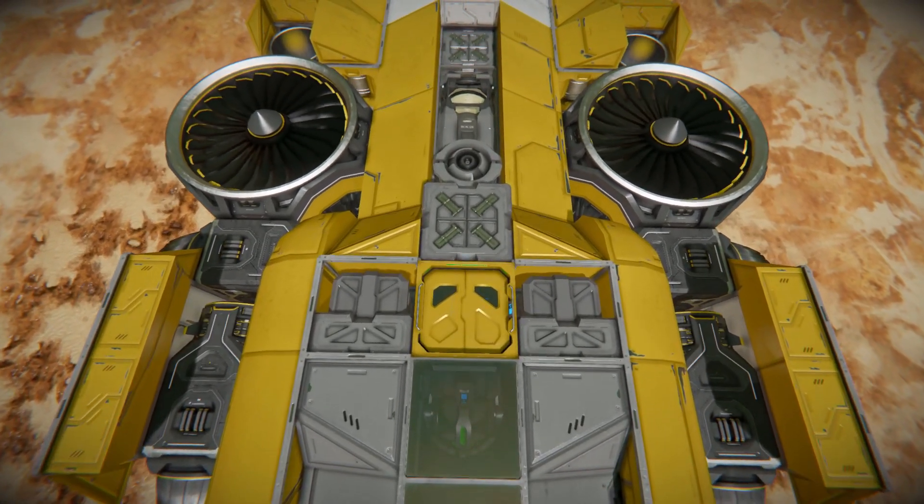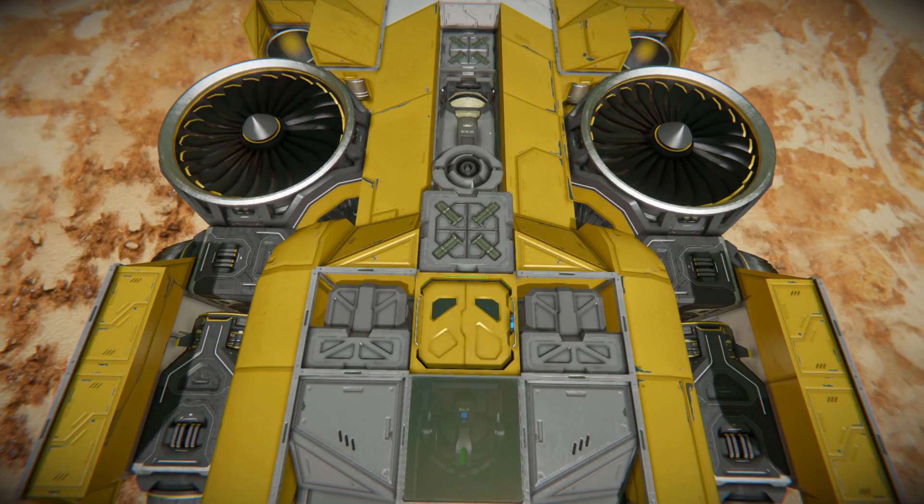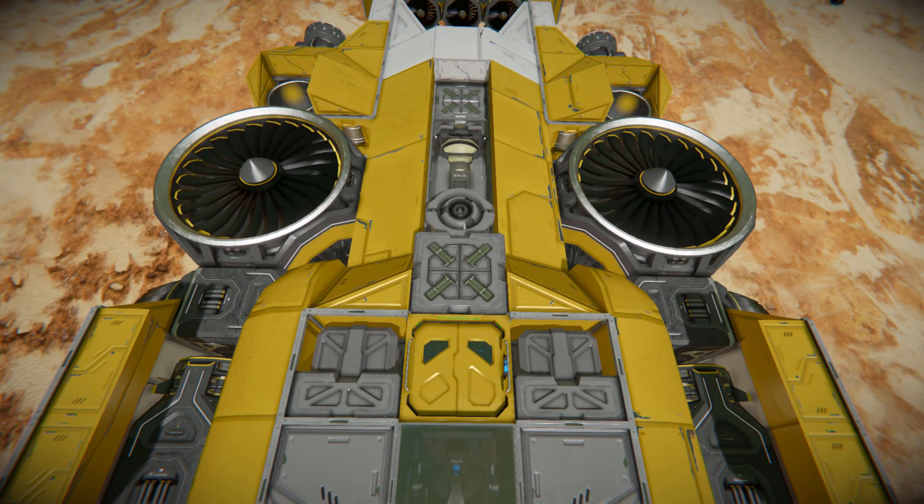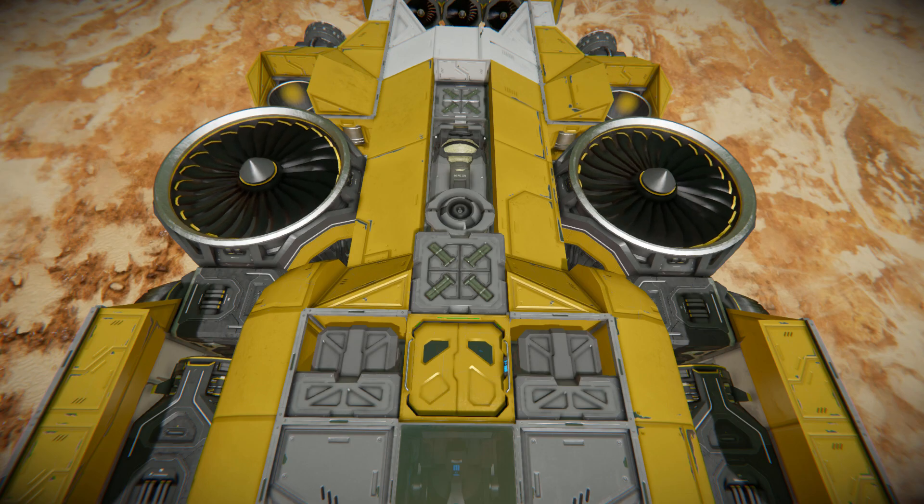We've got a doorway to get in and out, two basic refineries sitting right next to it, and a parachute hatch just in case things go horribly wrong and you need to come down to the ground safely.